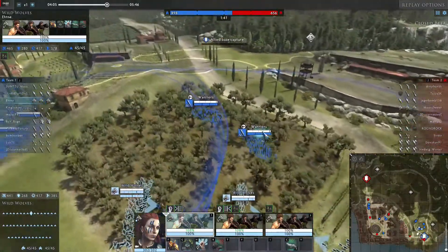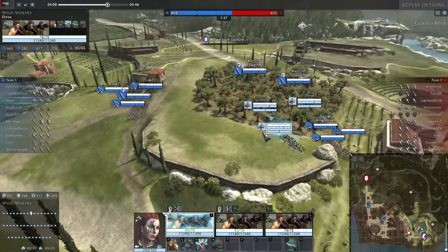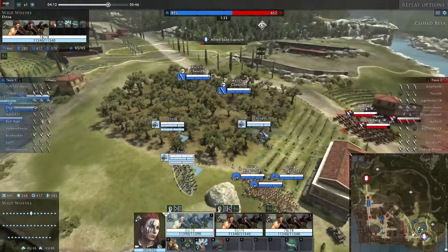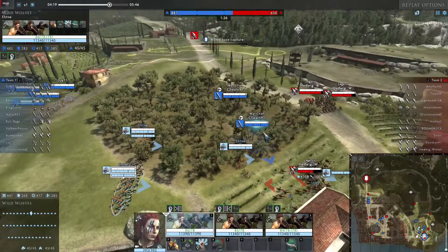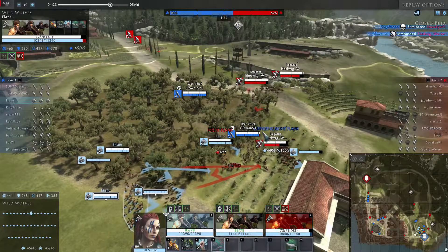Our ranged units with my War Dogs can do a decent amount of decapping. At this point I think the Cavalry has had enough and they are going for the Slingers. It seems they are going for it, so I let loose my dogs and they get a drop on the Cavalry. The Cavalry was too late to charge into the War Dogs, charging after them and doing minimal damage.